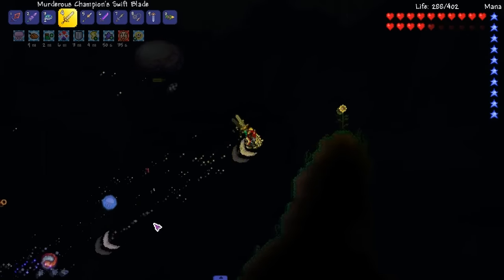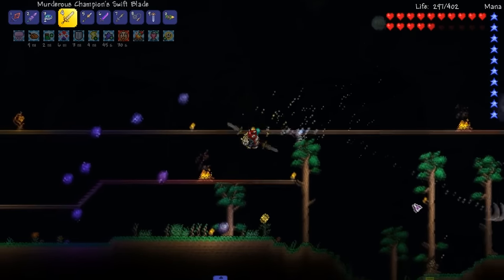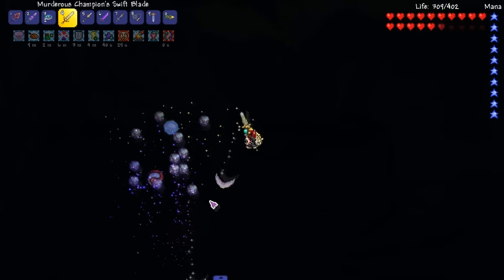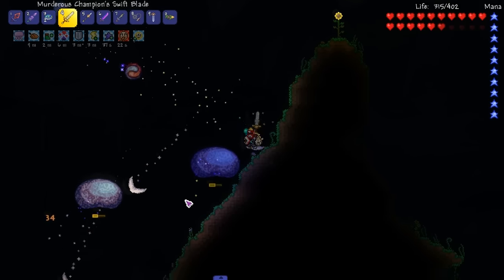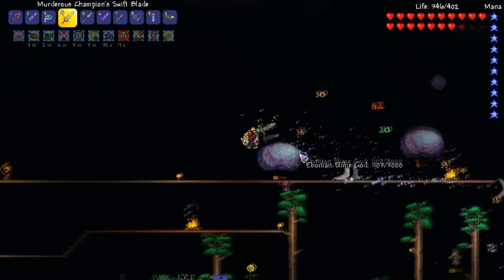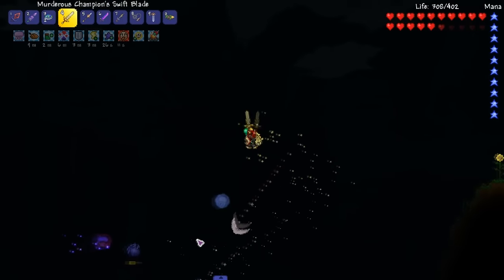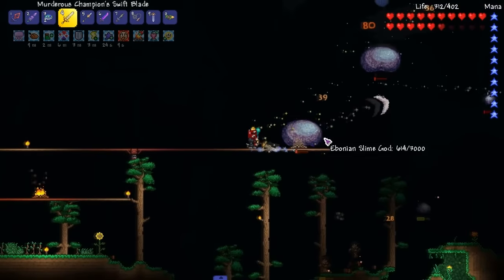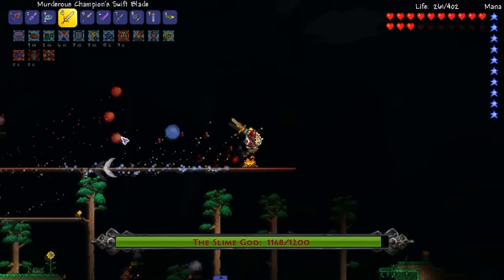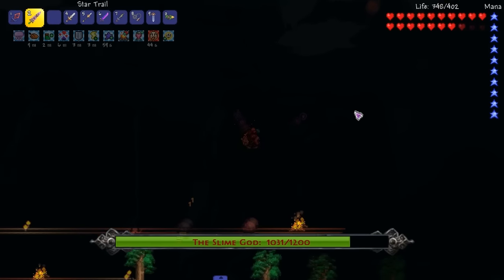We got Heart Reach, so anything that does drop stuff, Heart Reach will be like hey, I got you — shout out to Heart Reach. I got the gravity effect — you don't feel that shit in pre-Hardmode, well until now. Let's see if we can knock off one of these guys. That was a pretty good combo they hit me with. I don't know which one's the real one — probably the one with more health. What the fuck just happened? I have no idea, but it's all good.